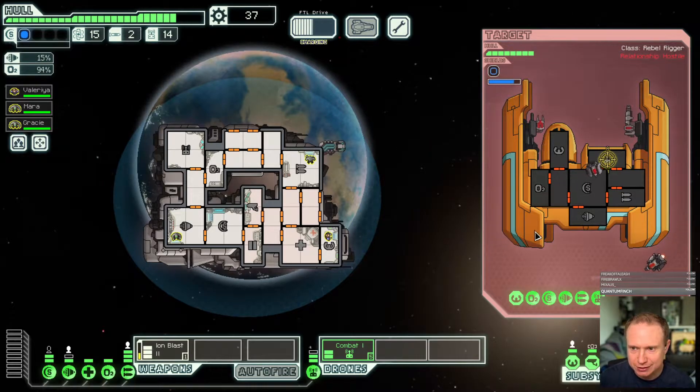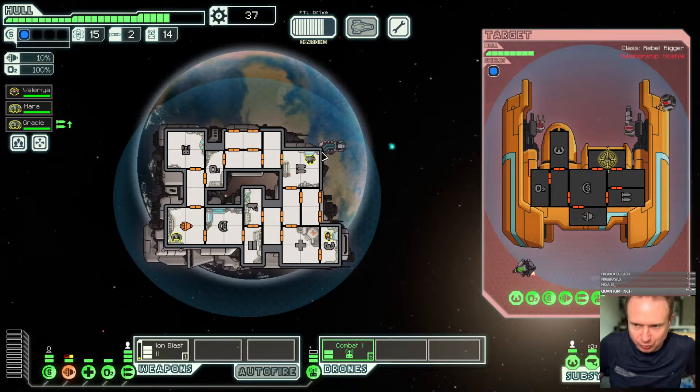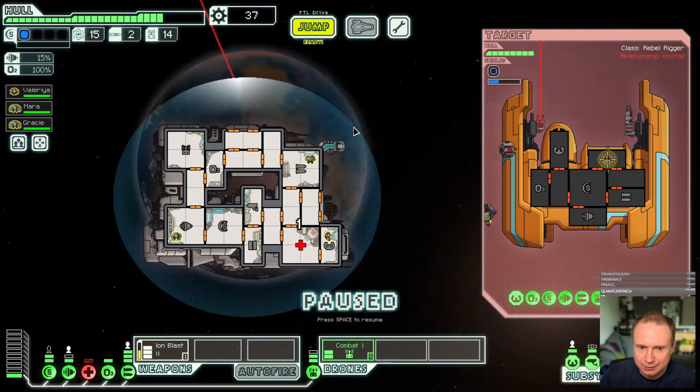I don't think this is gonna kill us, but I also don't know if we have the ability to kill it unless we get some lucky hits in. We're taking a bit of hull damage when their second weapon gets well-timed with our shields being down. Yeah, I don't know if we can get this kill — we may have to jump away. The beginning of this NG run is a little spicy. I don't think there's anything else I could do here.